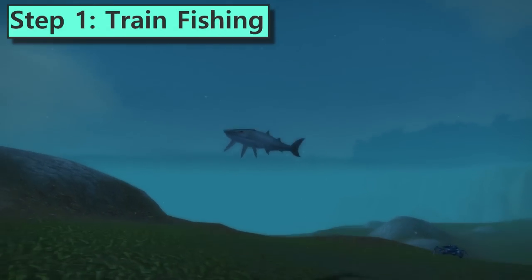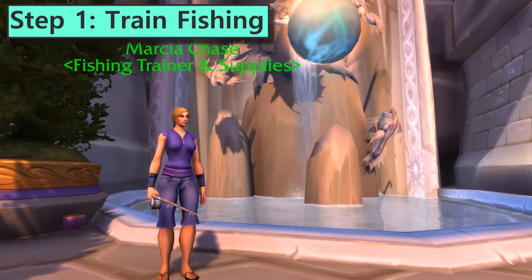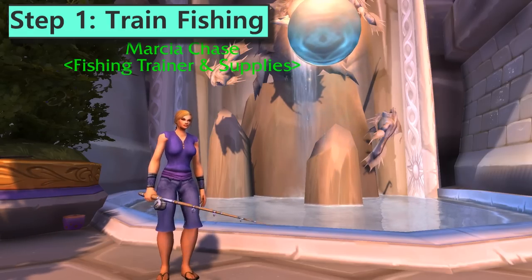Now that you've decided you need an Underlight Angler, here's how to get it. Step 1: train fishing. Maybe you've already done this — I don't know your life. Put the fishing button on a comfy keybind and go turn on your game sound while you're at it.